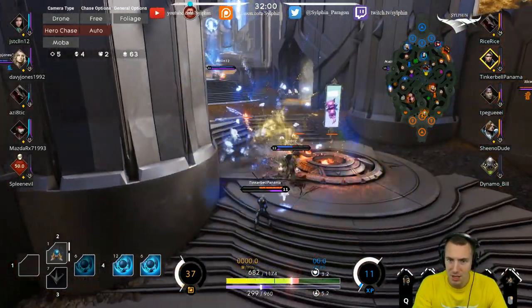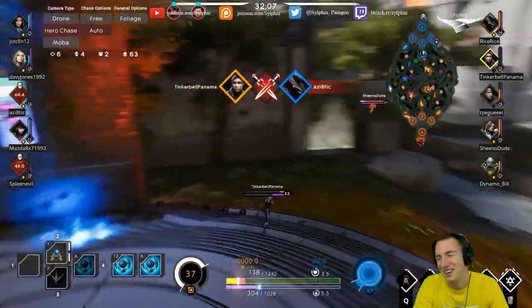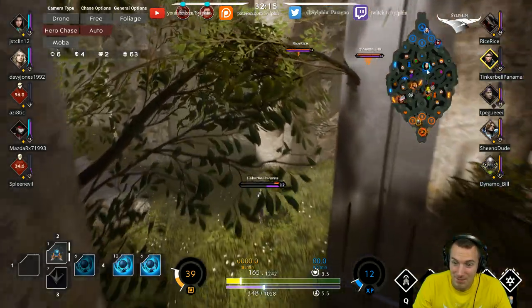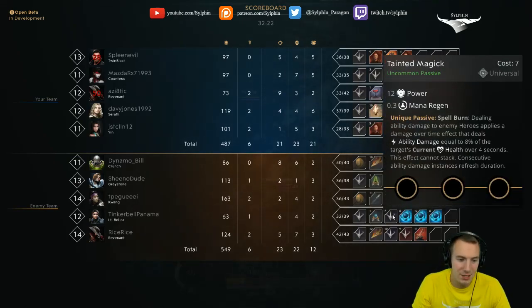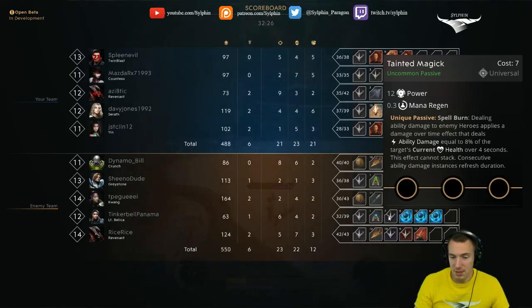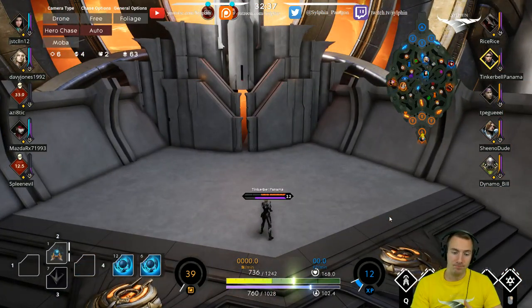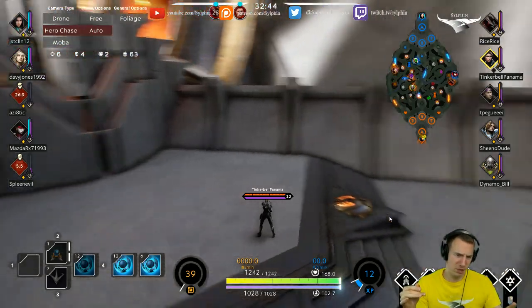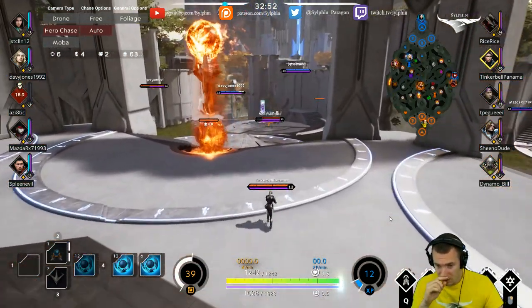No ward here — especially in the mid lane, grouping up like this. You do have numbers. Nice! Gets the Revenant — Revenant is pretty dumb. What was that one? Tainted Magic — nice. On a Bellica, I think a Stasis Gem or Teleblink before a Tainted Magic would be better. What Tainted Magic is going to do is make your Seismic Assault into your Void Bomb very effective — it's going to tick during the whole duration and refresh that four-second effect. That could hurt a lot.